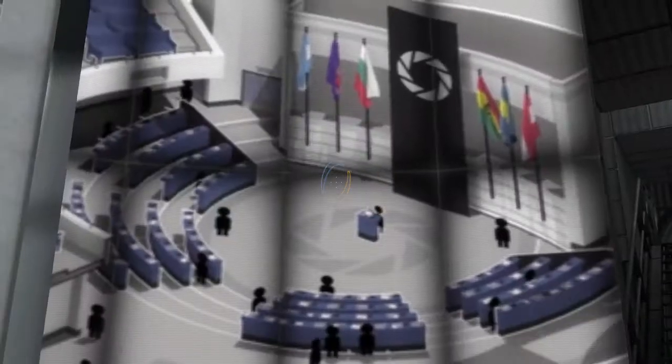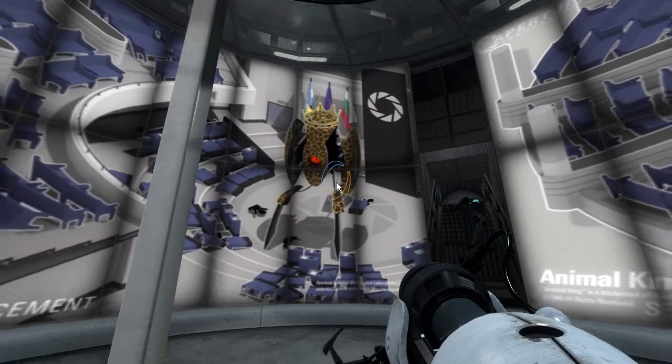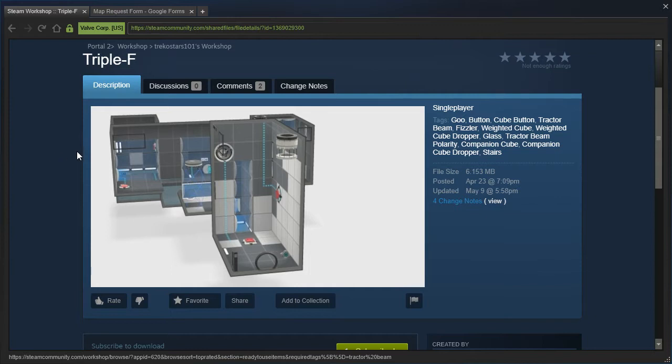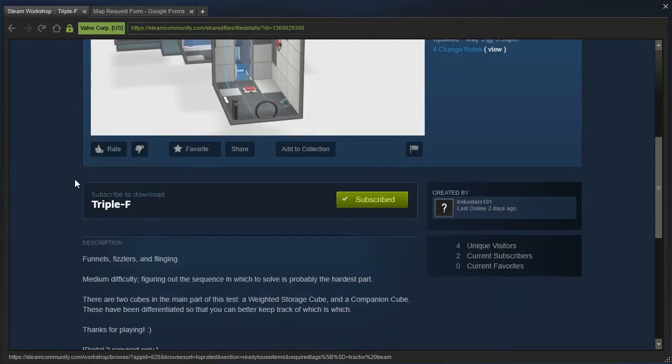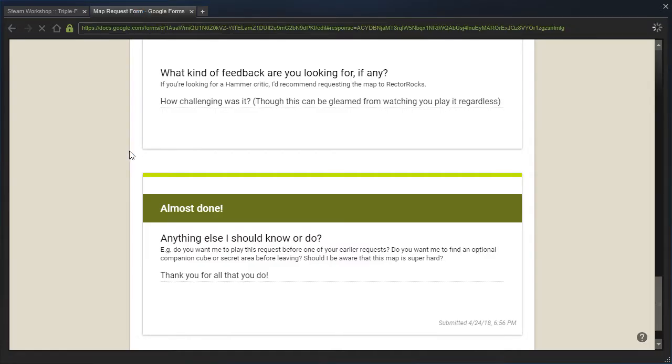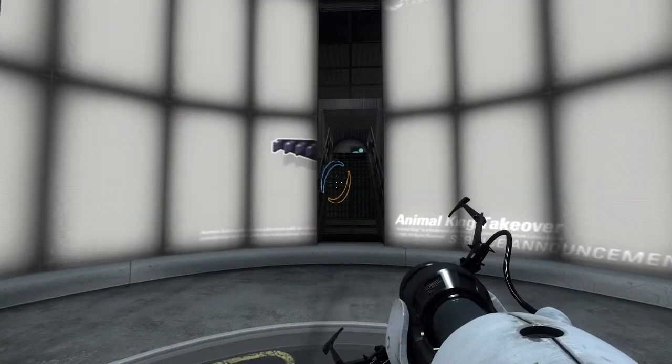Hey guys! I'm LB, and I swear, I think we're just gonna keep getting that screen until next time I reformat my computer. But anyway, this is Triple F by Trick of Stars 101 — Funnels, Fizzlers, and Flinging. Medium difficulty; figuring out the sequence in which to solve is probably the hardest part. There are two cubes in the main part of this test: a weighted cube and a companion cube. These have been differentiated so you can keep better track of which is which. Well, he says medium difficulty — we shall see for ourselves if that's the case.